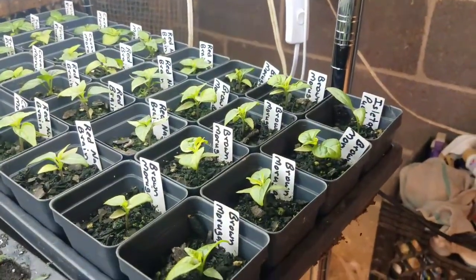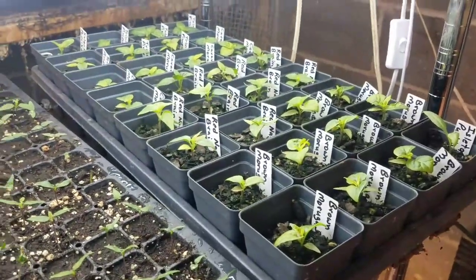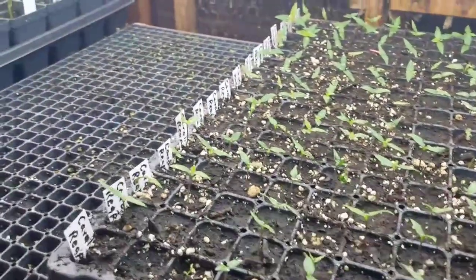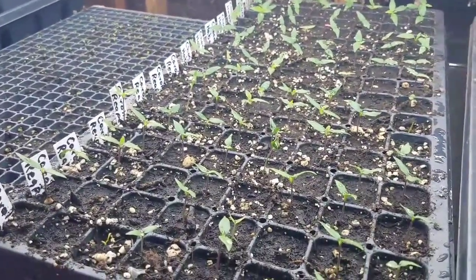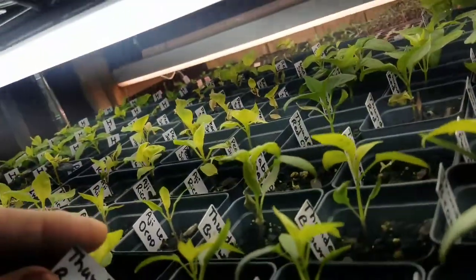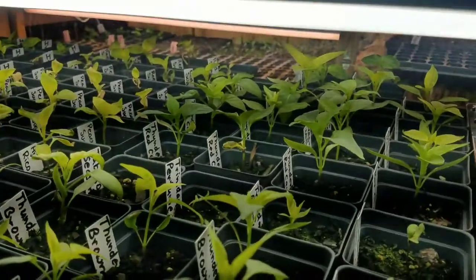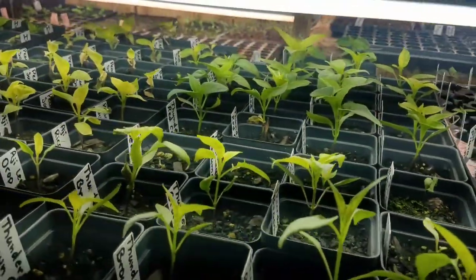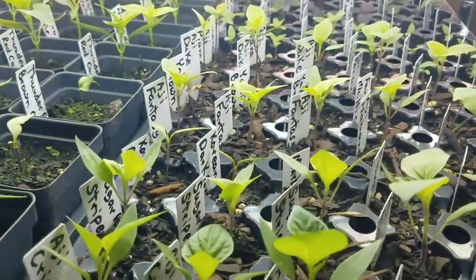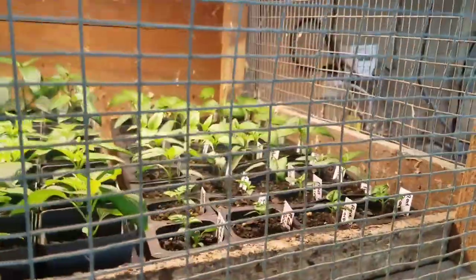I've got some brown morugas down here and some red naga brains and some other things. We got some young Carolina reapers getting going here and a few other things in there too, but it's mostly reapers. Also some thunder cacho brown cayennes, some Trinidad perfumes, some red cacho thunder cayennes, some ahi fantasies, ahi crystals, and gallanos. We've got quite a bit going on.